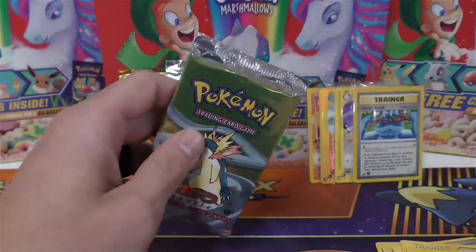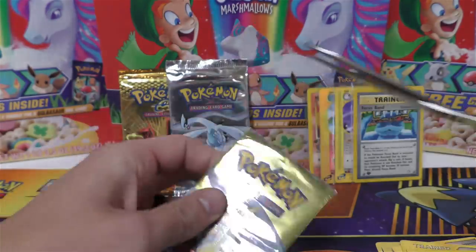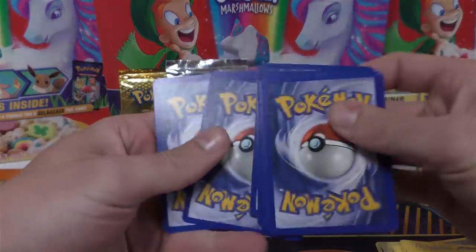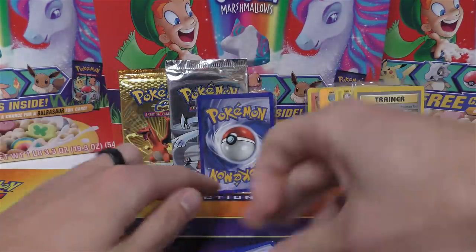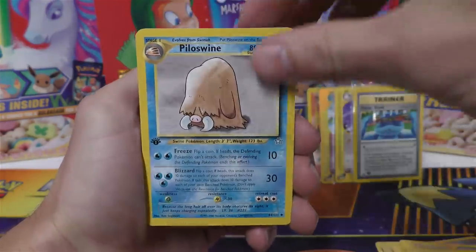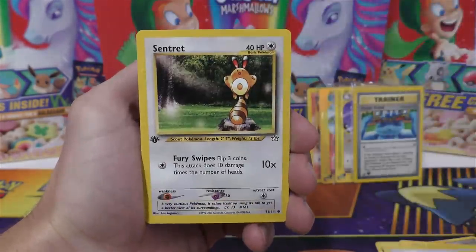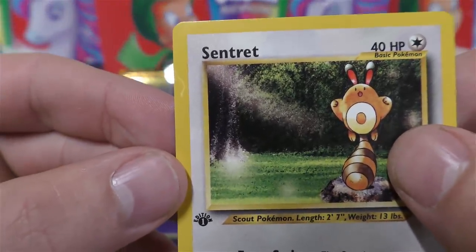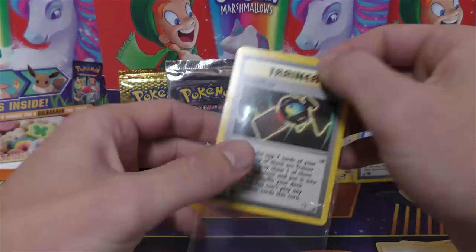Next up we have Typhlosion artwork. I'm hoping Zach can get some holos. Wouldn't it be cool if we pulled a Lugia out of the Lugia pack, a Charizard out of the Charizard pack, and a Typhlosion out of the Typhlosion pack — some big money cards. So we've got Psychic Energy, Card Flip, Game, Piloswine, Magmar, Hoothoot, Chinchou, Super Rod, Sudowoodo, Unown, Sentret — and there's kind of a line thing going on on the border, like a little print defect. And then another rare non-holo: we've got the Poké Gear.